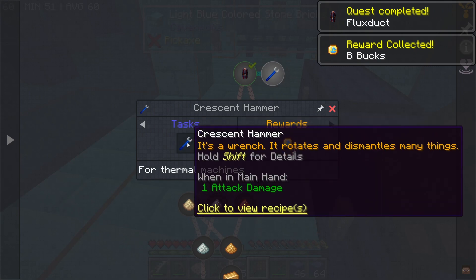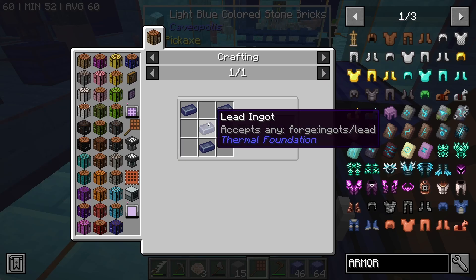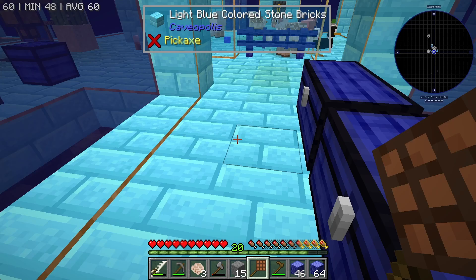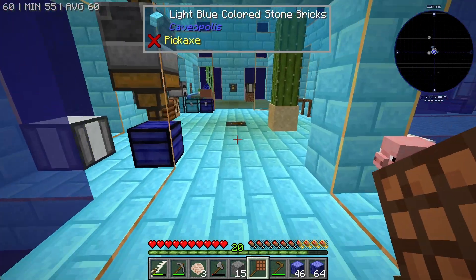Next we will need the crescent hammer — it's a wrench. It rotates and dismantles many things. So what do I need to make that? I need four lead ingots. Now, lead ingots — I do not possess four of, at least not on me.